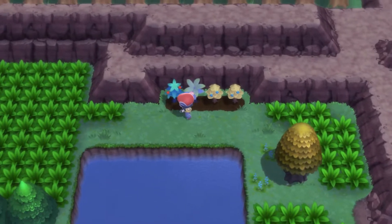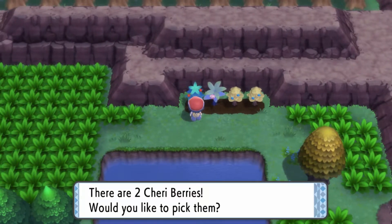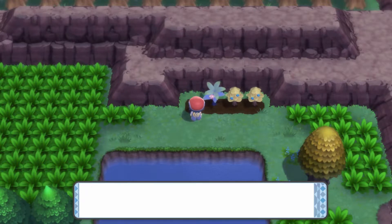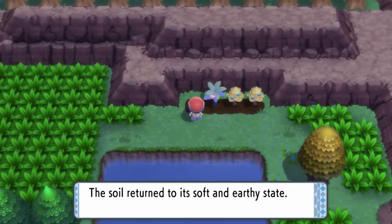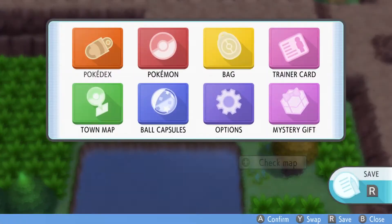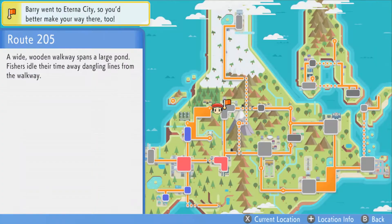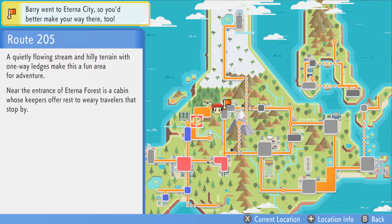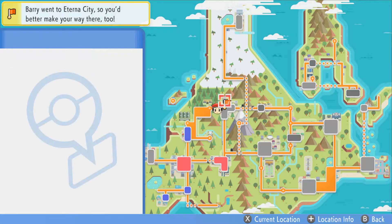We immediately come over here and you'll find a honey tree, which will allow you to avoid some trainers. If I pull out the map, this area is still considered Route 205. So the encounters you find over here are the exact same on this side of Route 205 as well.